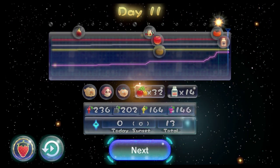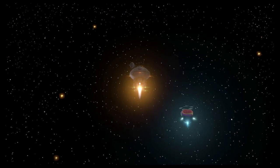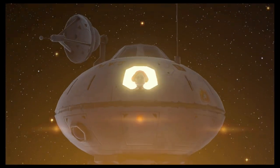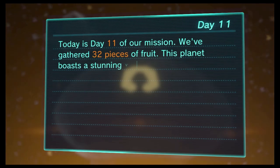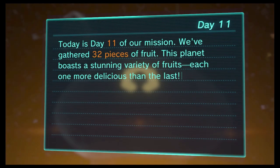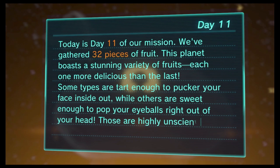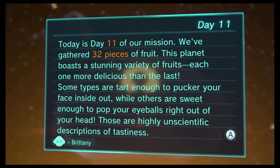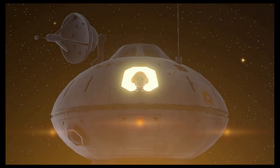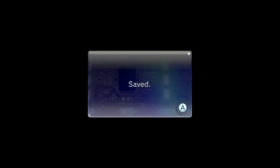No losses — 146 wings, so we're well good for wings now. Reds are looking pretty good too. Today is day 11 of our mission. We've gathered 30 pieces of fruit. This planet bears a stunning variety of fruits — each one more delicious than the last. These are highly unscientific descriptions of tastiness. Anyway, that's the end of that — thank you very much for watching, I hope you have a good day and I'll see you in the next one. Bye bye!